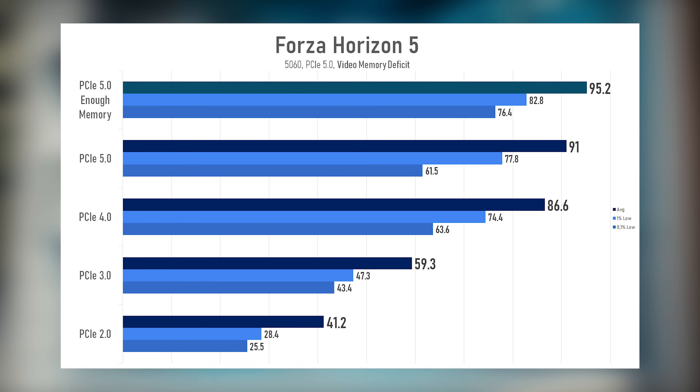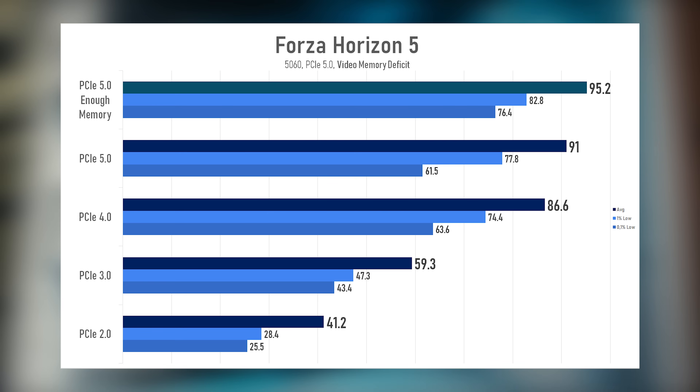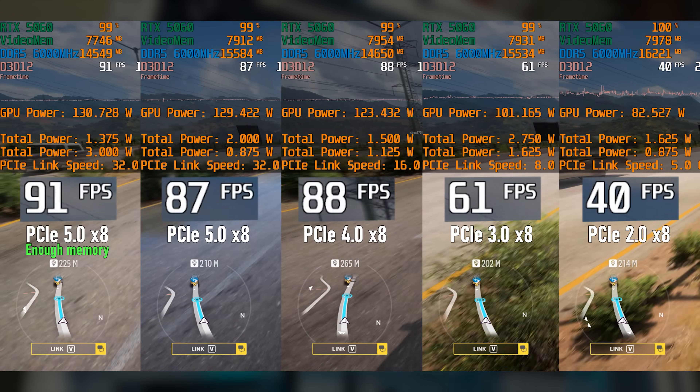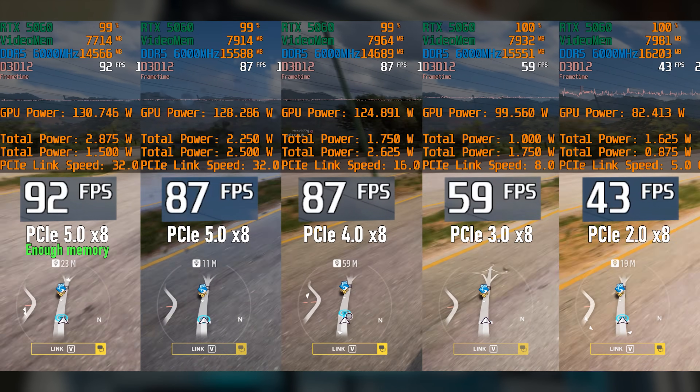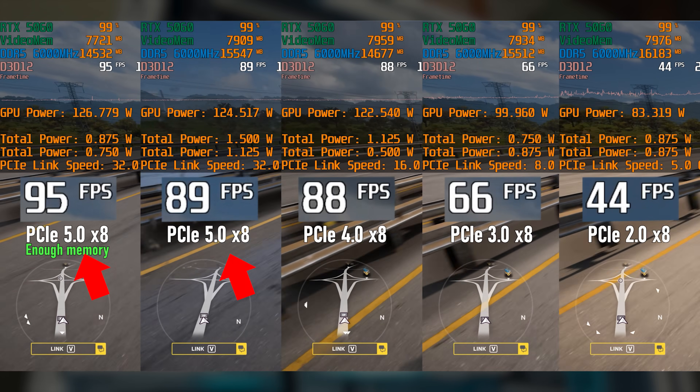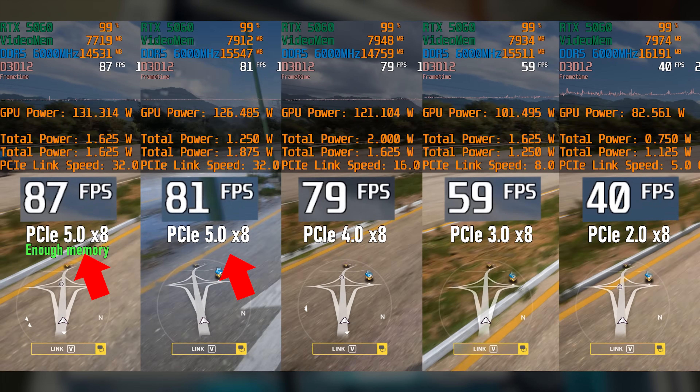And when there isn't enough memory, you can observe how the same graphics card with the same settings performs better and better with each step-up in PCI Express version — and not just by a couple of percent like before. By a quarter, by even a third, PCI Express speed becomes very important here, and in some games it can almost bring the framerate back to normal. In Forza, for example, there's almost no difference between PCI Express 5 and the scenario where the GPU has enough memory.